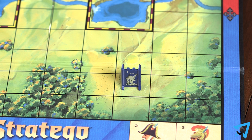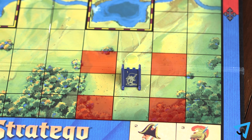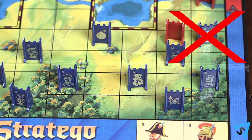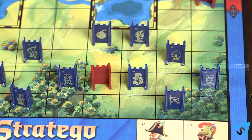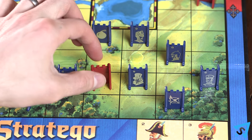Pieces move one square at a time forward, backwards, left, or right. They cannot move diagonally, jump over, or move through another piece. They cannot move onto the same space as another piece unless they are attacking. A piece may not move back and forth between two squares for three consecutive turns. Only one piece can be moved per turn.